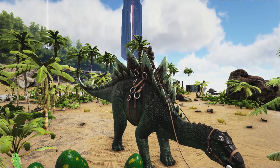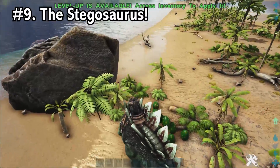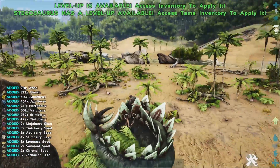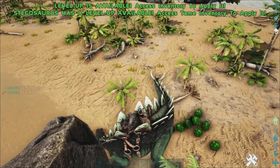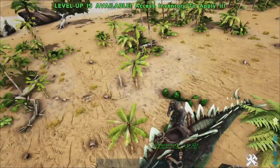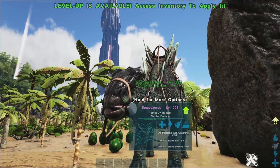Coming in at number 9, we have the Stegosaurus. The Stegosaurus is on this list because he also has large eggs — exactly the same as the Megalosaurus. These large eggs are used to make superior kibble, which is used to tame up four tiers of dinosaurs.